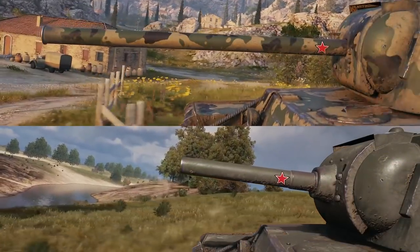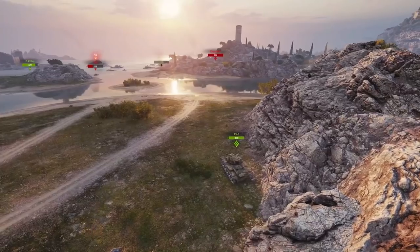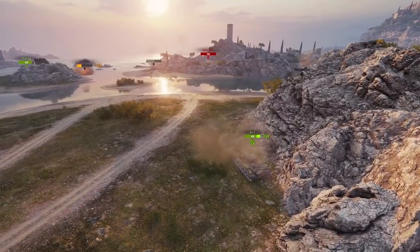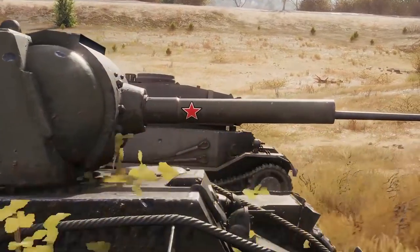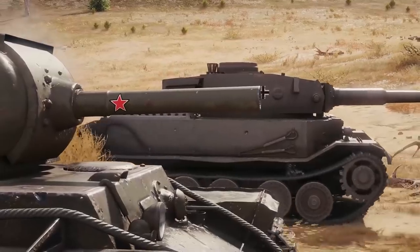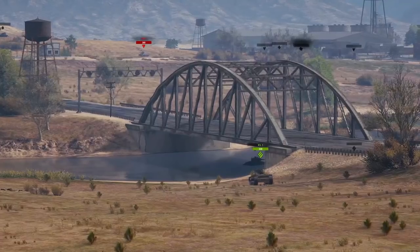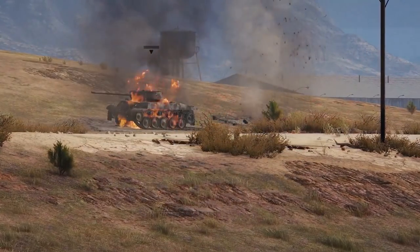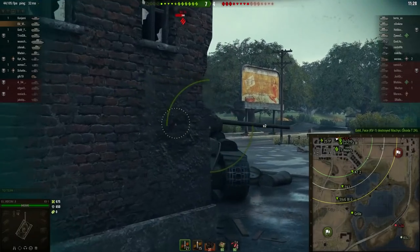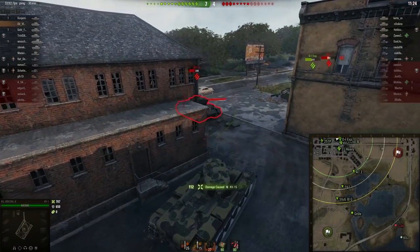You've got several different gun options on your KV-1, but two of them really stand out. There is a reliable 85mm with good pen and high DPM. On the other hand, if you're feeling adventurous, there's a 122mm option. It comes with HE standard, so it has amazing high-alpha damage potential, leading to some epic moments of one-shot kills. But this isn't guaranteed — you can also have some disappointing damage if you don't penetrate.